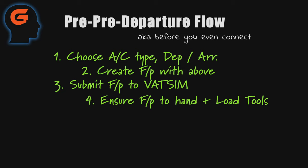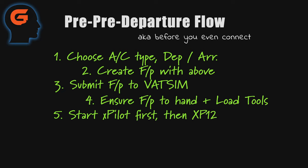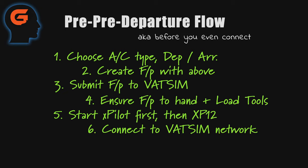Load up any tools you're going to use — Sim Toolkit Pro I count as a tool. Start xPilot first and then X-Plane 12 next. It doesn't matter if you start X-Plane first and then xPilot — the point is both things need to be running at the same time. Then on xPilot you'll get a little connect button, assuming you've signed in everything correctly. Connect to the VATSIM network through xPilot — it won't let you connect until you've loaded X-Plane and are at an airport somewhere on the ground, which obviously makes sense.